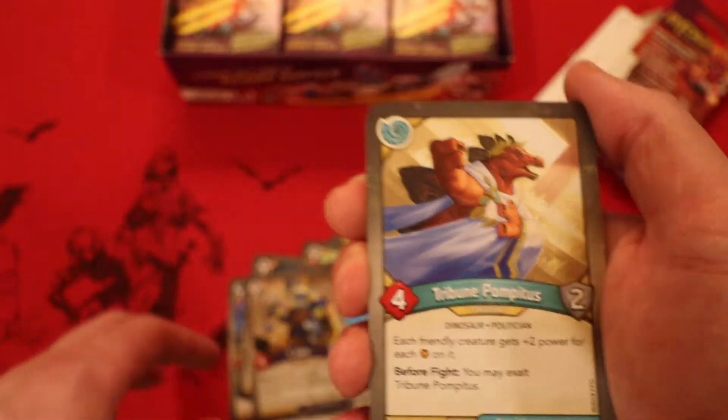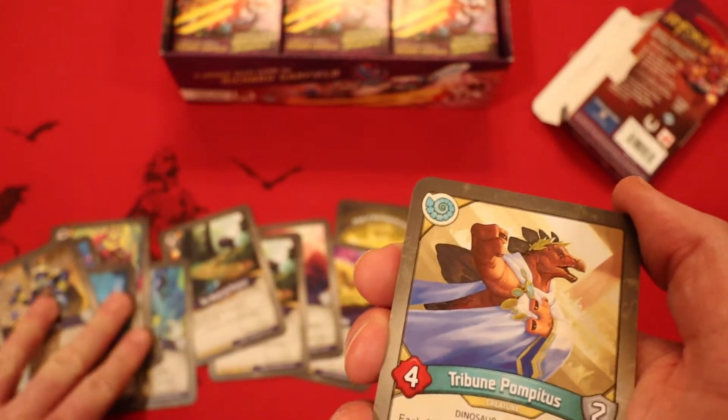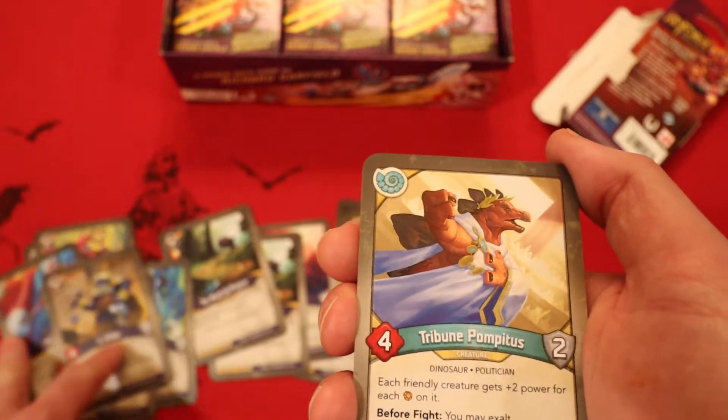Avinda: four power. Reap: deal one damage to a creature — if this damage destroys that creature, your opponent discards a random card from their hand. That was actually a pretty good-looking Shadows house — big amber generation, great amber control.